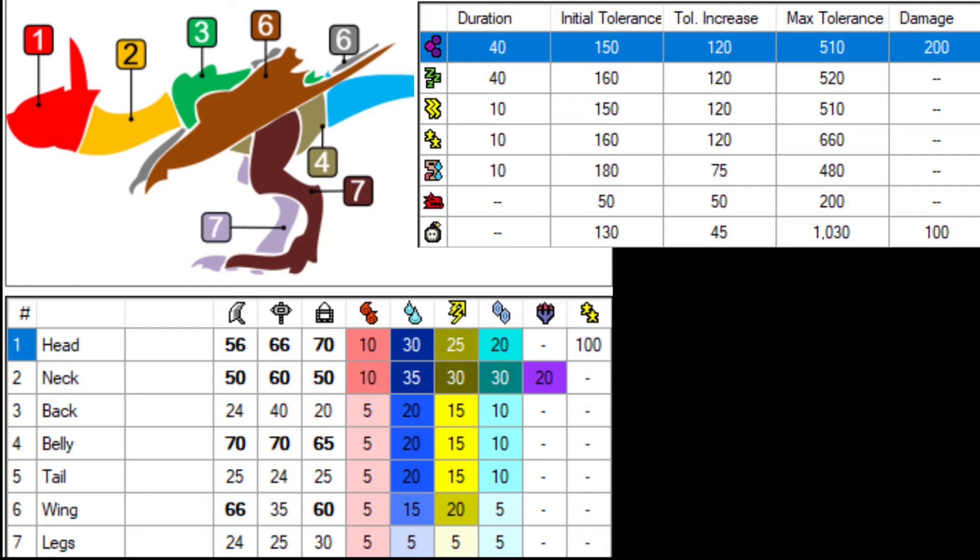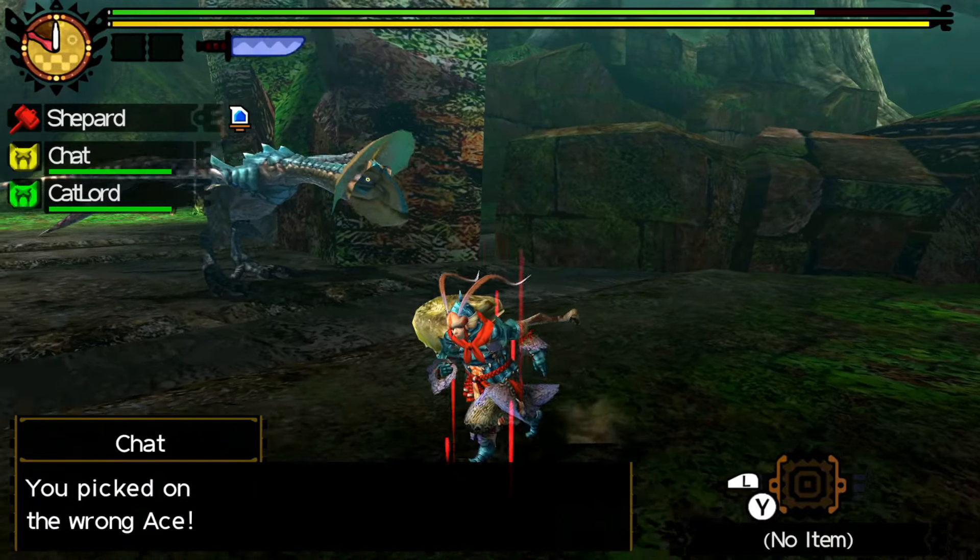He's a weaker monster, so sleep, power, and stun all seem to scale fairly well. In older games I feel like the wings were even weaker than in this game. Sometimes you want to target the wings — hitting his left wing rather than trying to hit his head, especially with something like Insect Glaive. But the head is still a fine hit zone.